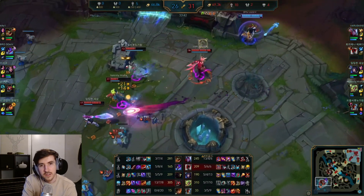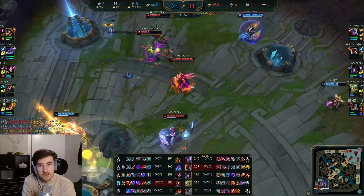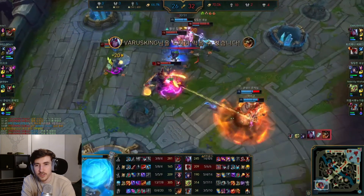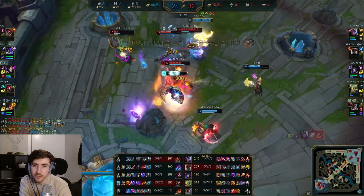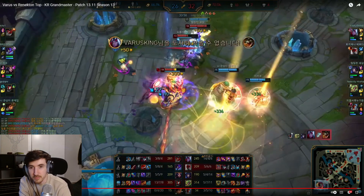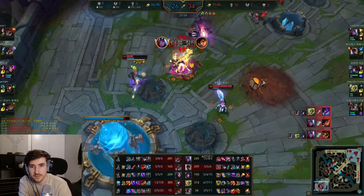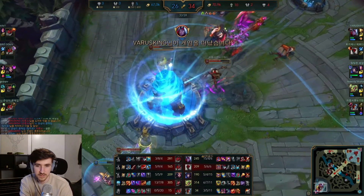We've got LeBlanc and Kha'Zix on the flank. Dodge out the slow, Q to get rid of that Edge of Night, wait for the Renekton — absolutely one shot him. Getting the autos in, staying patient, QW, and we pick up the Milio as well. And that is going to be GG — 15, 4, and 6. He did go Deathcap for that last item.